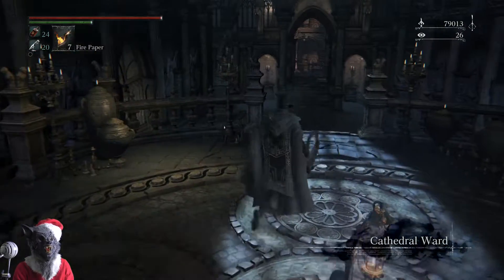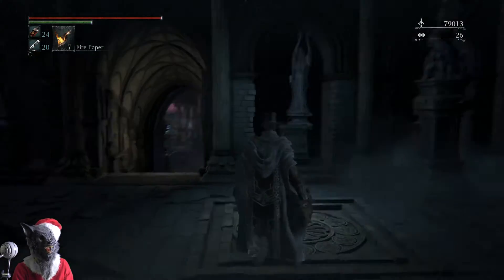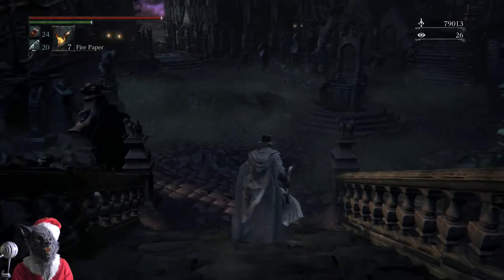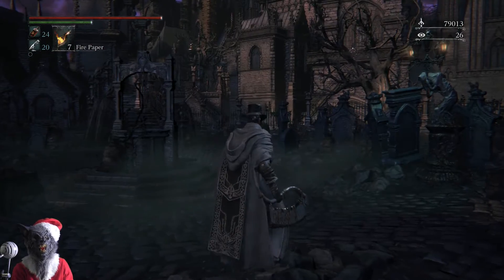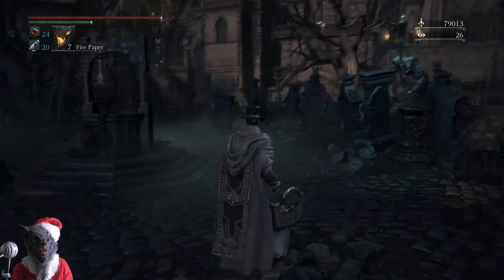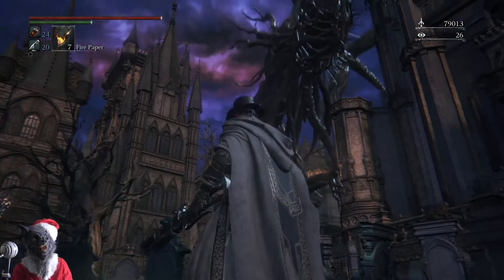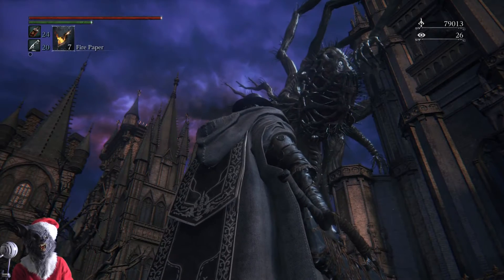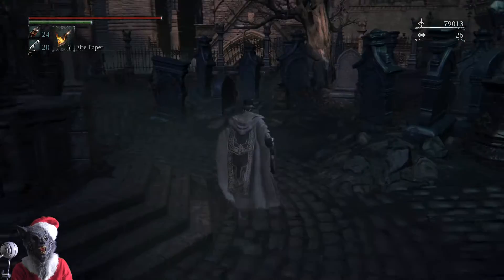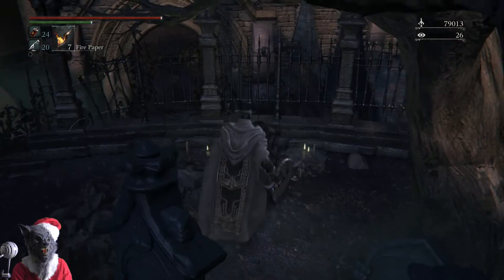Now if you guys remember this area from my main playthrough back in March — there is a purple mist that appears over there and it automatically kills you. That is in fact part of the Old Hunters. And if you look on the side of this building, there's one of these freaky enemies. To get to the Old Hunters, once you've got those two items, just come over here and stand near this dead body and you should be picked up by that monster and taken to the new area.